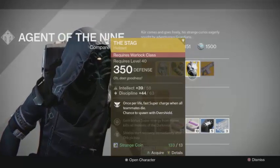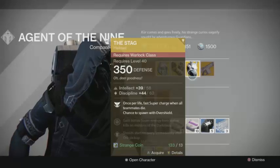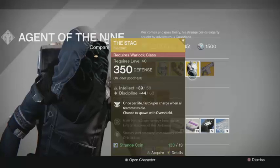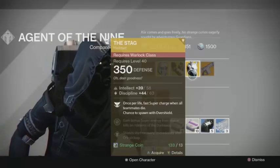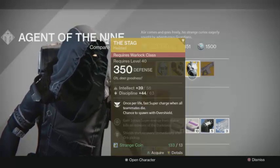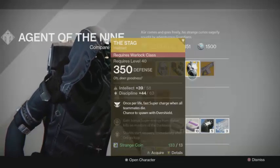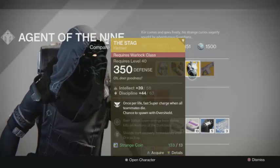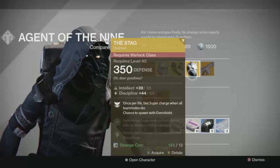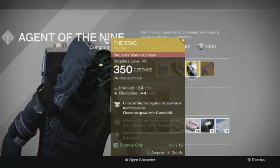For the Warlock class, he is selling The Stag helmet. Once per life, you get a fast supercharge when all your teammates are dead — so you're the last one alive. You also have a chance to spawn with an overshield, which is nice for the Crucible because you won't be instantly picked off by a sniper. In Trials or Elimination, where teammates can die and need reviving, this is great for getting your super up a lot faster.